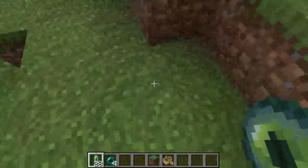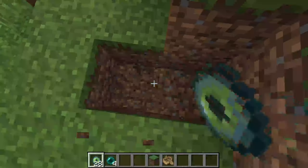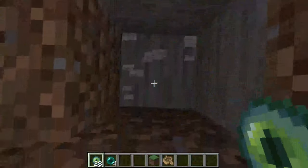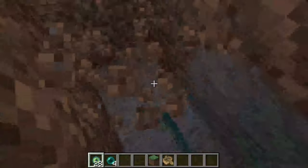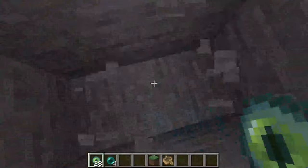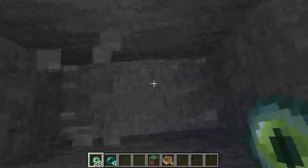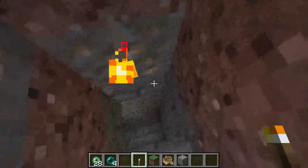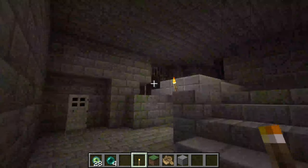Come right up to it and start digging down. Be careful digging straight down because you may hit lava or a mob. I recommend this method where you break two blocks at a time — you stand on one while you break the other, just like that. Eventually you're going to hit the stronghold, and here we are — as you can see we're now inside it.